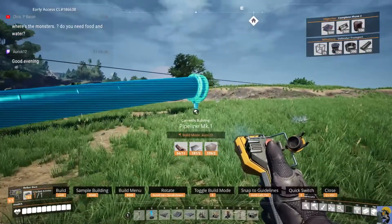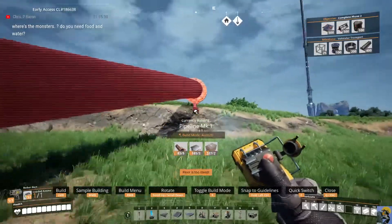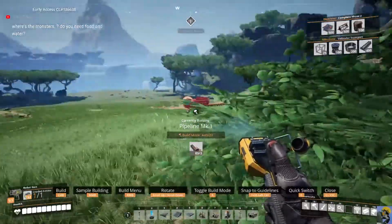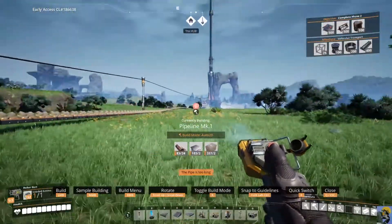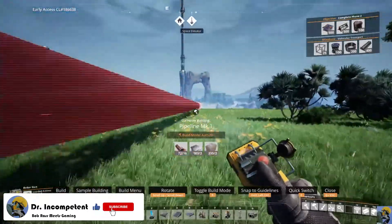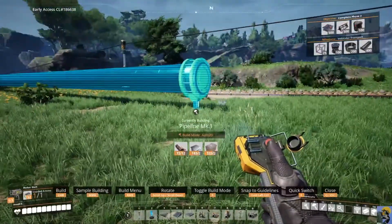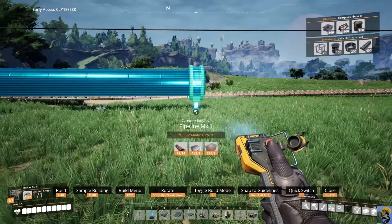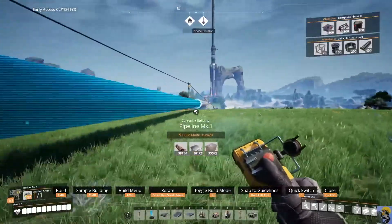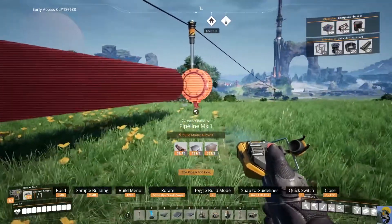That's at least encouraging. Hey Crispy Bacon, good evening. Alex, good evening. Good to see everybody. There are monsters, but you do not need food and water. Well, it depends — you eat to restore your health when you're damaged, but you don't have a hunger meter or a water meter. But funny you should ask — I'm actually building a pipeline right now to transport water all the way back to my base so I can turn on coal energy. So in a way, you do.